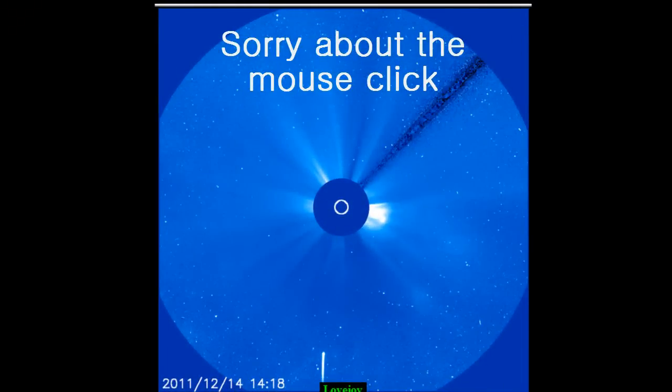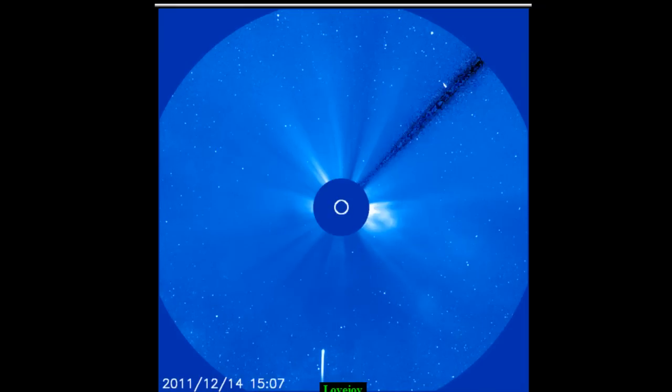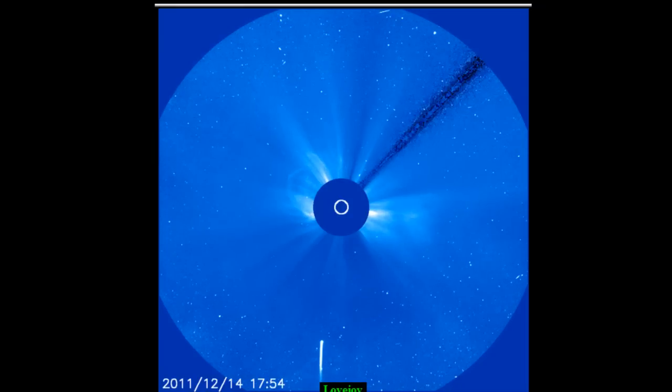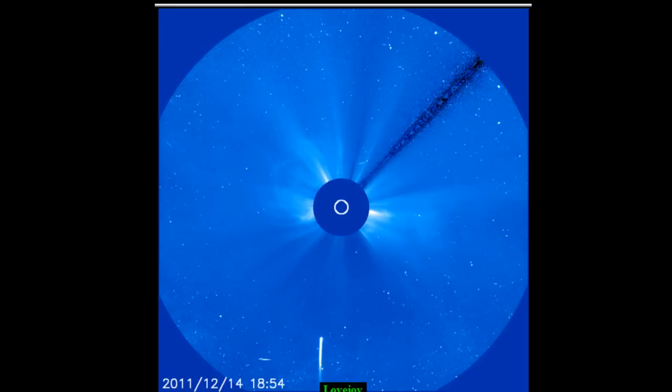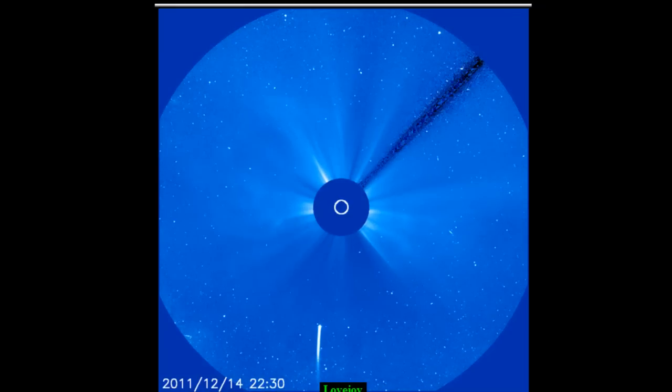Hi guys, DS here. There appears to be a smaller comet in front of Lovejoy here. I'll just put it on — you can just about see it. It's round there. I'll just keep stepping forward. It seems strange that there's a really smaller comet without a tail in front of it.